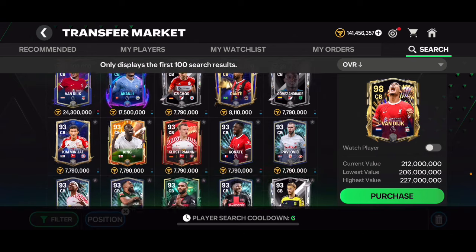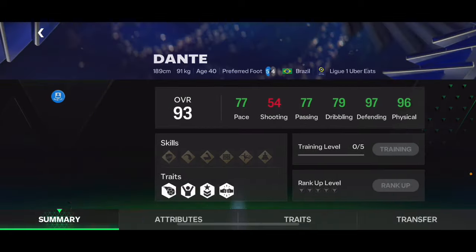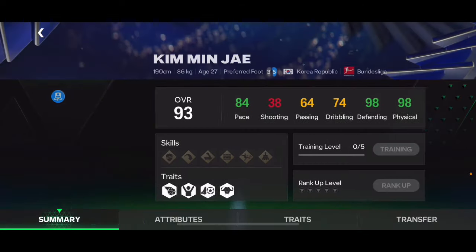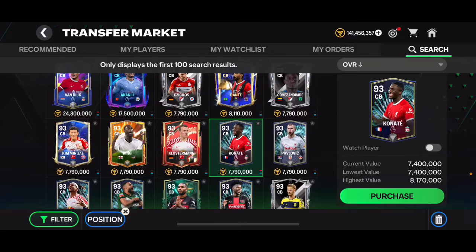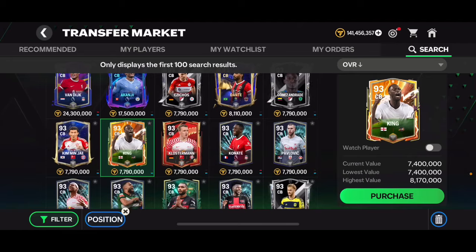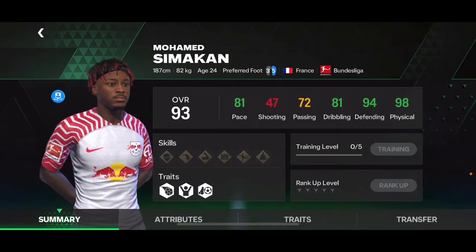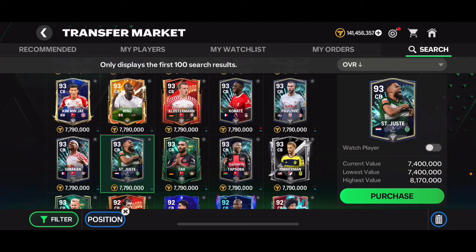At center back, there are a lot of options. Some slower cards like Dante have great defending and physicality but only 77 pace. I like the Kimmy Jay card — still one of the best even as an older Team of the Year nominee card. The new Conati card is very good and you may have gotten him for free. Klose-man I like quite a lot too. But this Saint Juice card — even though his defending and physicality aren't elite — has 97 pace and is 186 cm tall, making him a fantastic option. 97 pace for a center back is just a lot.